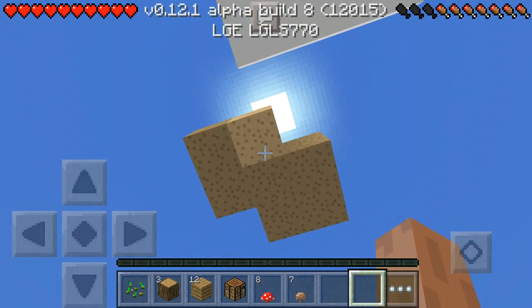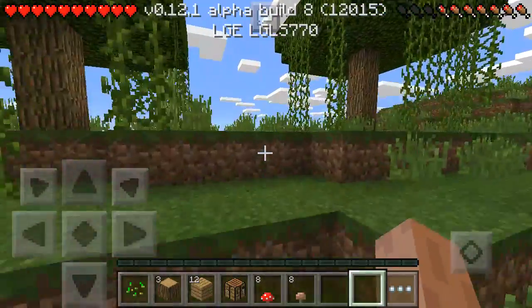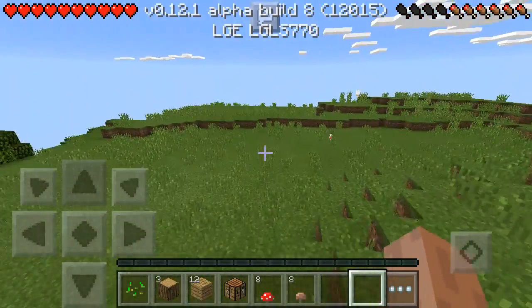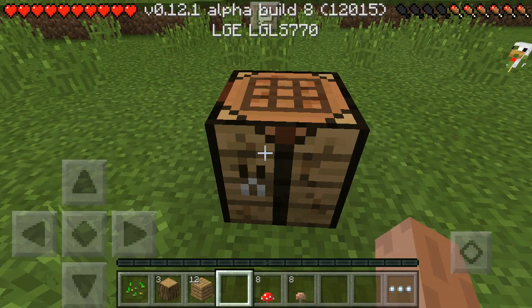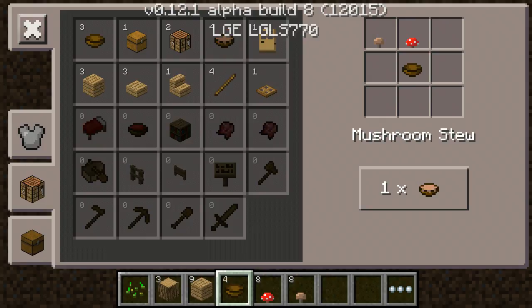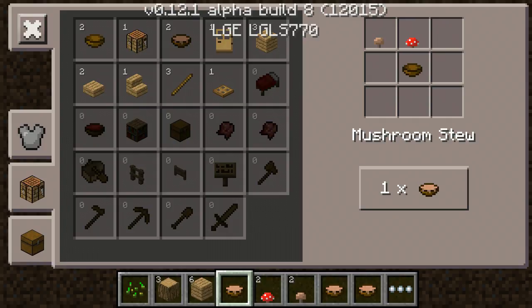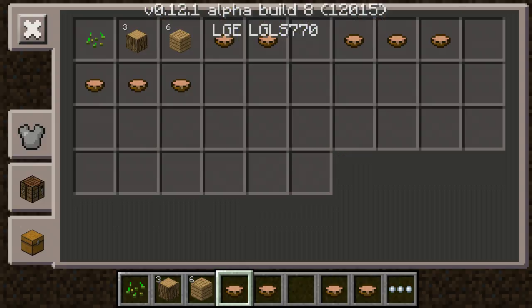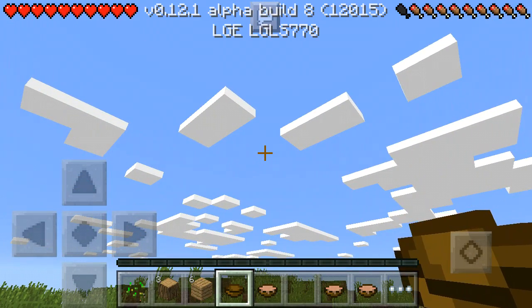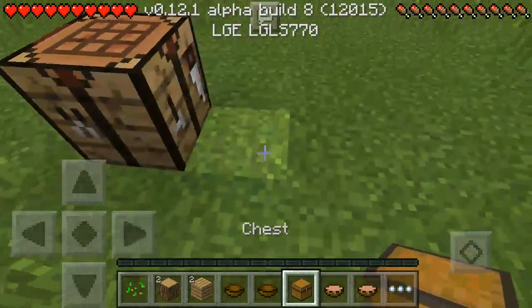Some more mushrooms — please! Yay, me getting enough mushrooms now, me go and make house. We've got a crap ton of mushroom stew now — tastes good! Now let's make some more. Planks — make a chest so we can leave our stuff in there.